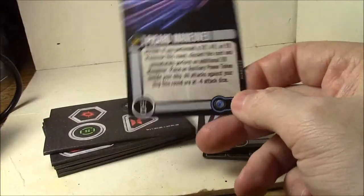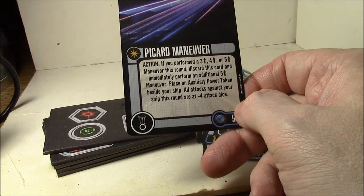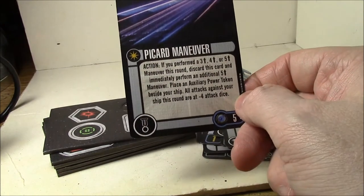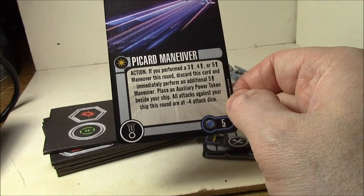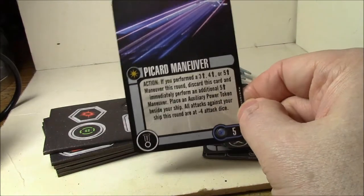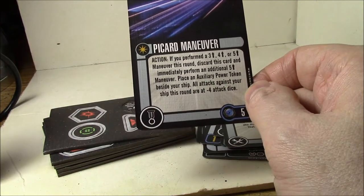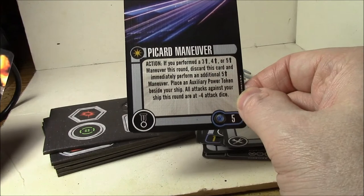The Picard Maneuver action card: if you performed a three, four, or five maneuver this round, you may discard this card to immediately perform an additional five maneuver, place an auxiliary power token beside your ship, and all attacks against your ship this round are minus four attack dice. This is a great mechanic to simulate the Picard Maneuver from the show. You could literally be across the board in one turn — especially on something like Voyager or the Enterprise-E that has a five forward; you just go five and five. That's amazing.